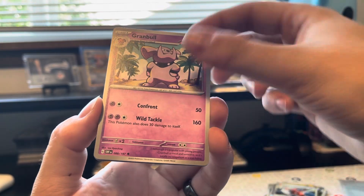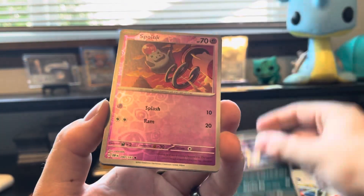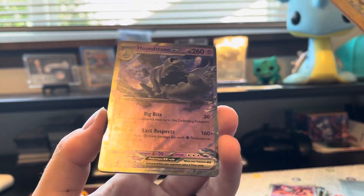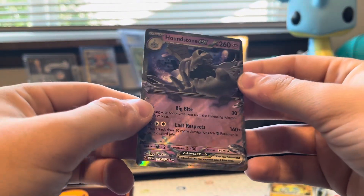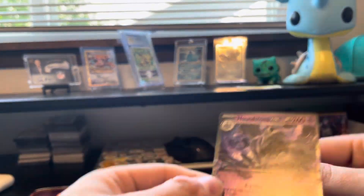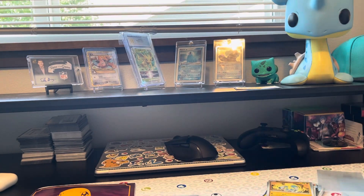Houndoom, Granbull, Malamar looking devious as could be. Spoink, Barboach. There we go — a Houndstone EX! This has been a good ETB, guys. I'll be real with you — I didn't even know this was in the set. I guess I'm not surprised, but that's the first time I'm seeing it.